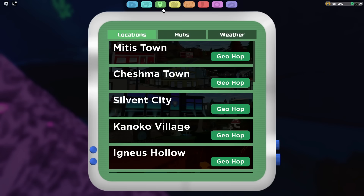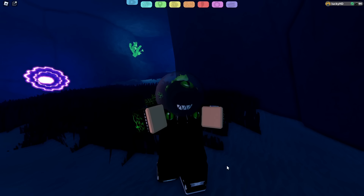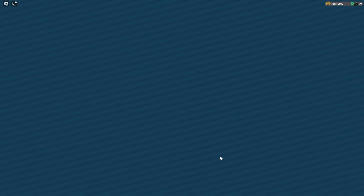Alrighty, so first things first, you're going to want to head to Aranata Trench. Obviously, you can just geohop to the main location, and since I'm already in the area, I have to show you anyways. But once you are here, you're going to notice a bunch of different paths around you.